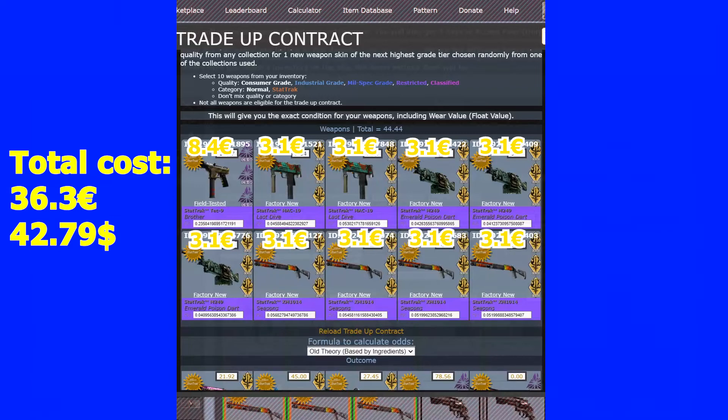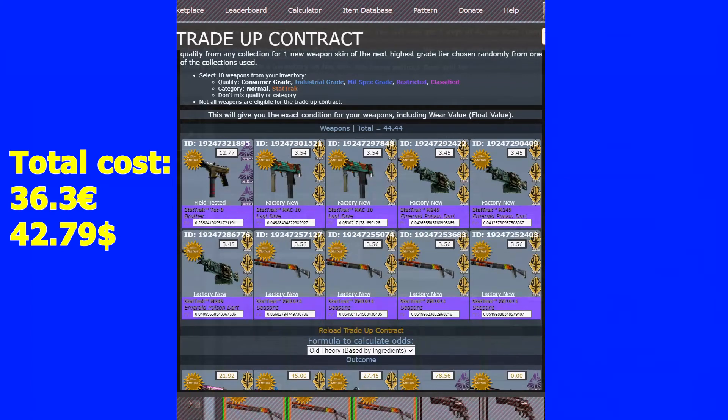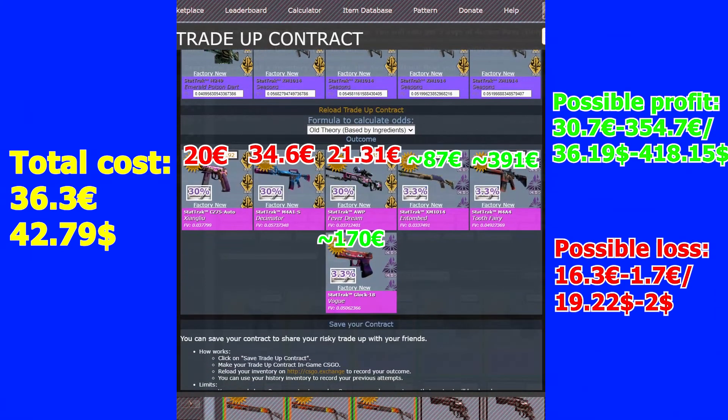Before I end the video, I thought I'd do one last trade. I looked at the market and saw that classified skins from the fracture collection go for a ton of money. I decided to try one of these trade-ups — one field tested fracture collection skin plus nine filler skins all in factory new from the Spectrum collection. There's a 10% chance to hit a skin from the fracture collection.